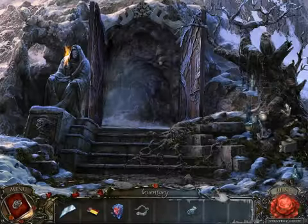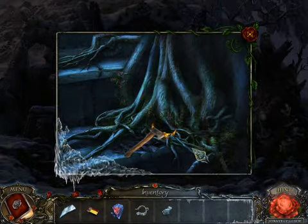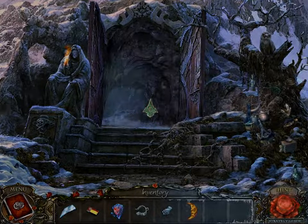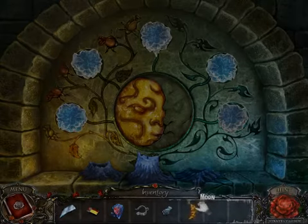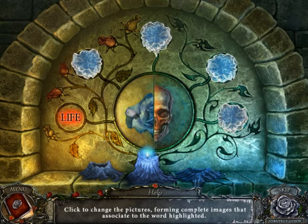Welcome back to Living Legends: Ice Rose. I figured out what I did wrong — I'm supposed to use the axe over here to get the moon, so I could have gotten the moon a long time ago. And by a long time ago, I mean about five minutes, which was kind of a long time.